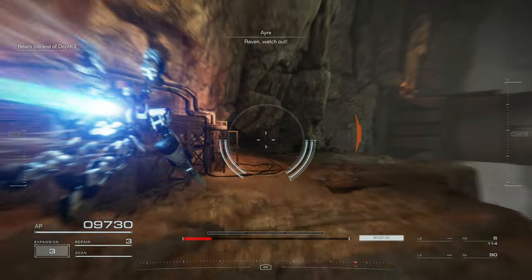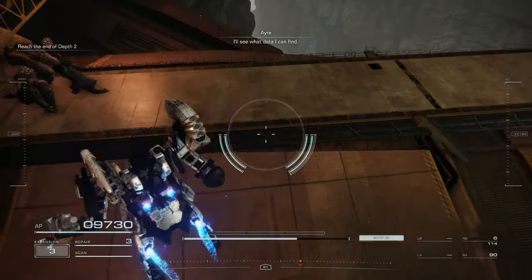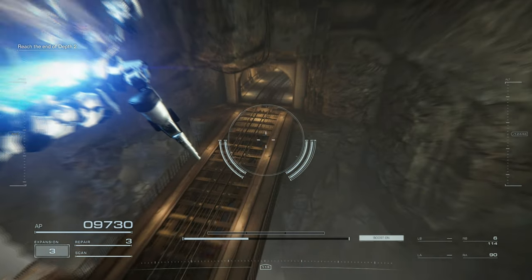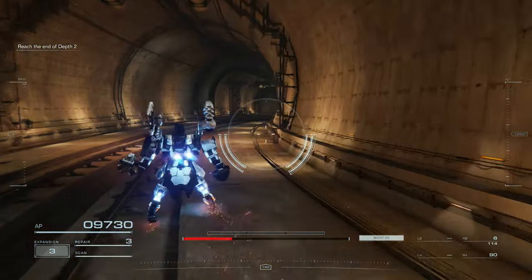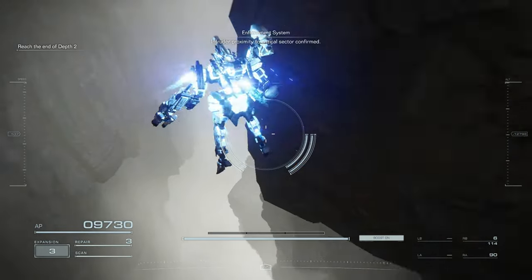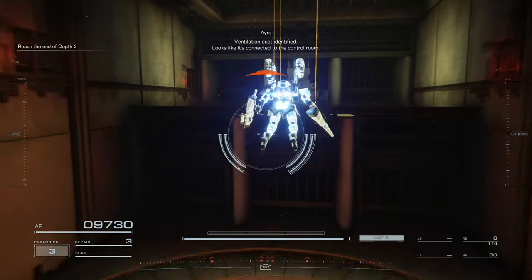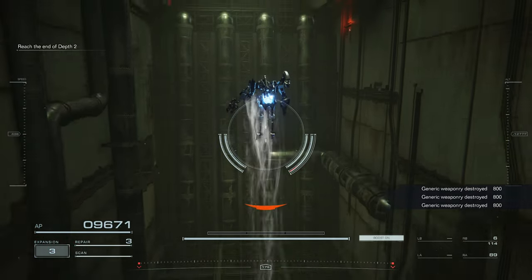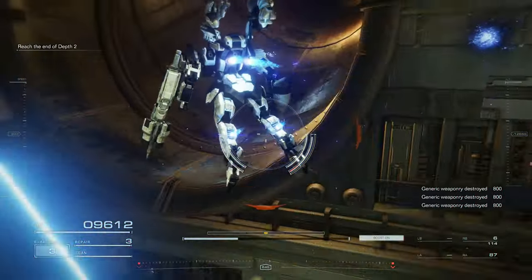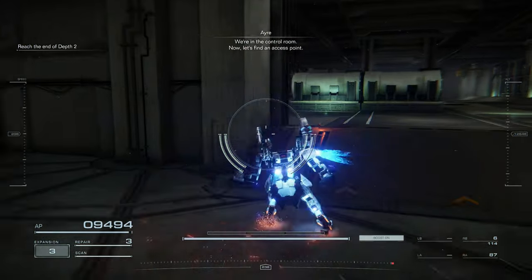What was— Raven, watch out! That weapons are going to be safe. I'll see what data I can find. Defense program space 2.5, intruder proximity to critical sector confirmed. Ventilation duct identified. Looks like it's connected to the control room. We're in the control room — now find the access point.